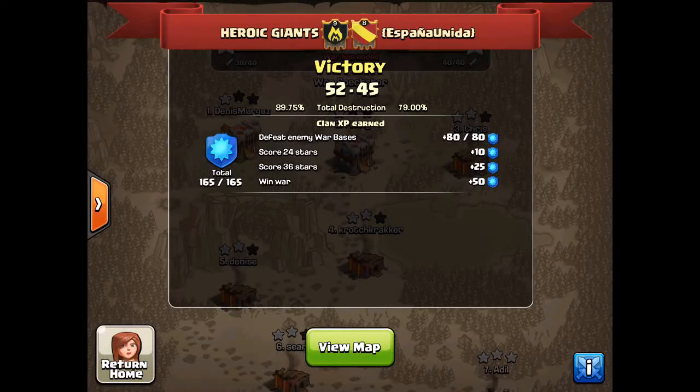G'day Giants, welcome to another war recap video. I'm Benny. Today we are recapping our victory over the clan Hispana Uniter, obviously a Spanish clan. We got the victory 52 stars to 45, really dominated this clan. I'd like to congratulate Adil and Com, the only two guys this war to get a six pack — awesome effort for both of you guys. Well done.